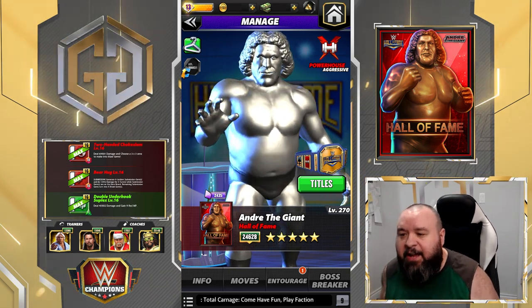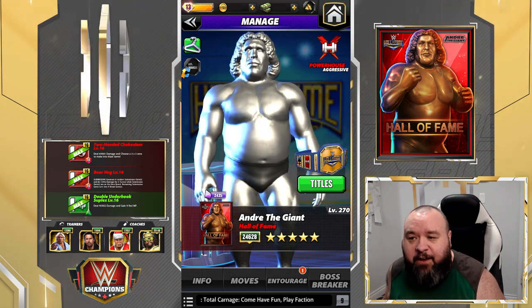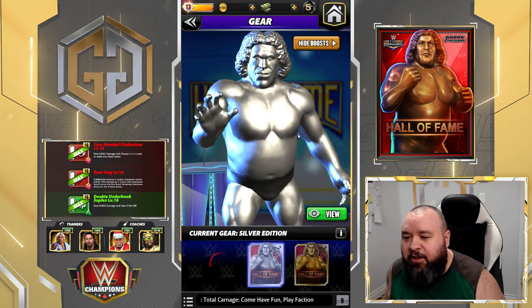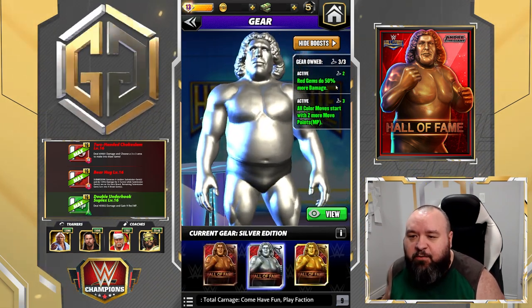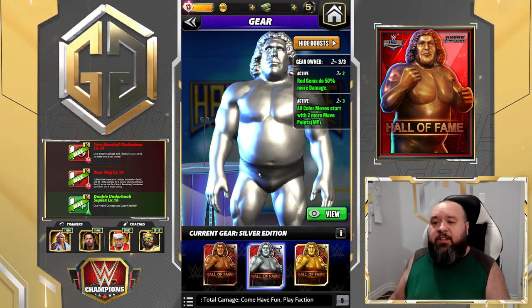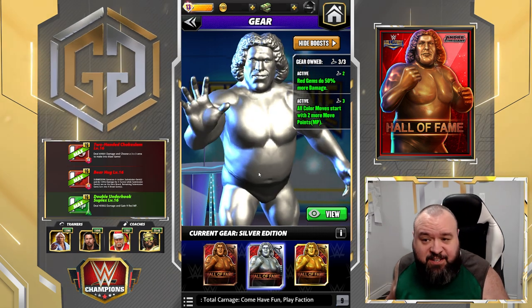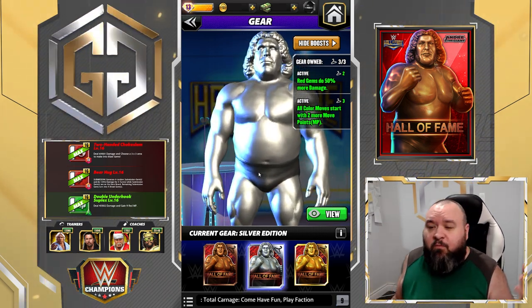He didn't really seem to get any better as he got higher. Now we're gonna preview him at five-star gold because they just released two new gears. Those two gears are: first, red gems do 50% more damage, and second, all color moves start with two more move points. Those are definitely some pretty good big gears — do they make a difference? On paper I don't think so, but we'll try.